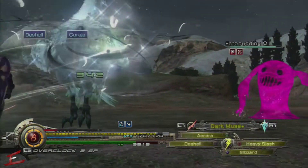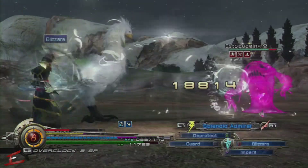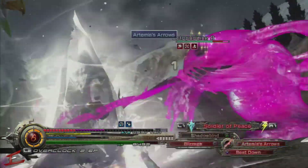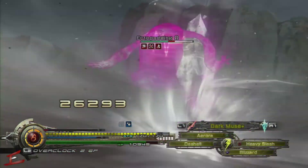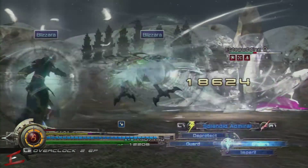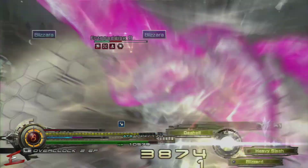With this guy you want to apply de-protect, de-shell, and imperil, then hit him with as many blizzard spells as you can, along with some powerful attacks to stop him from triggering fire. If you have de-protect and heavy slash him, it will cause him to recoil.